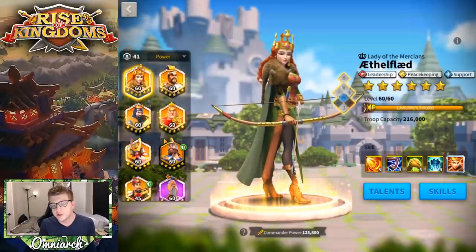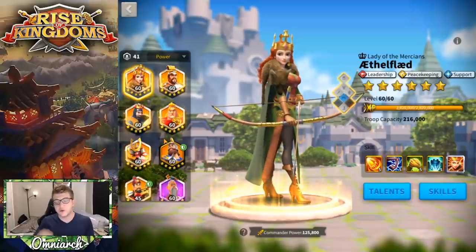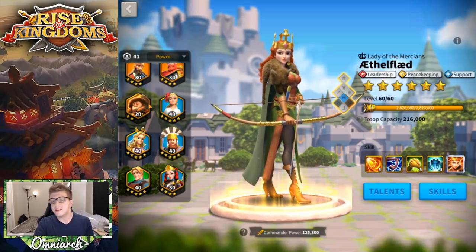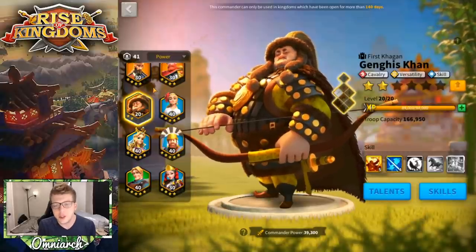The four commanders we've talked about so far — Ethelflaid, Joan of Arc, Sun Tzu, and Yi Seong-Gye — are the highest threat level and the ones you should focus on most often. If you don't see those four commanders in the open field, which would be surprising, then you should be focusing on some others. Let's talk about Genghis Khan.